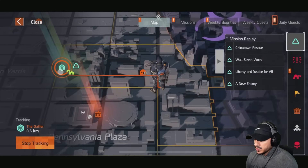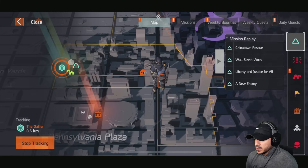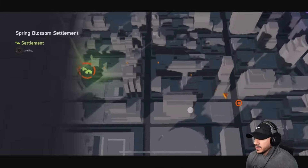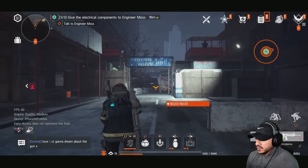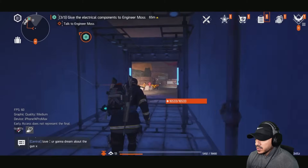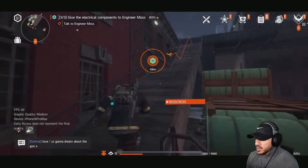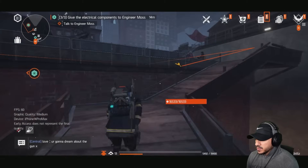Fast travel is very quick — probably faster than what you guys load on PC or console. That's a little dope feature of this game. I cut through, go up top, and hand over the electrical components to Engineer Moss. 'The prodigal child returns — did you find anything useful? I'll be damned, and in good condition too! You might have just saved this settlement from freezing.' 'You're welcome.' 'Yeah, now bug off — I got work to do.'